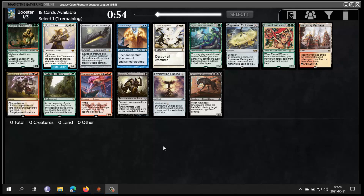Legacy Cube Draft with Simon here. Some good cards here. I kind of like Animate Dead because Reanimator is a cube deck that doesn't lose much from Vintage Cube — you still have Reanimate, Jace's Prodigy, Liliana of the Veil, and all those cards.